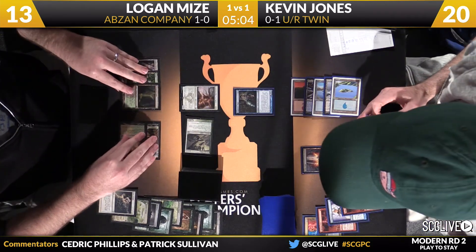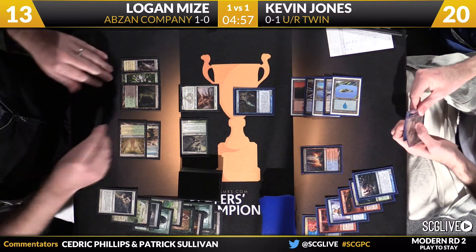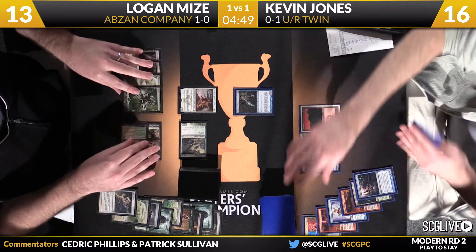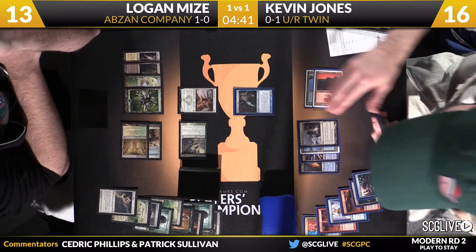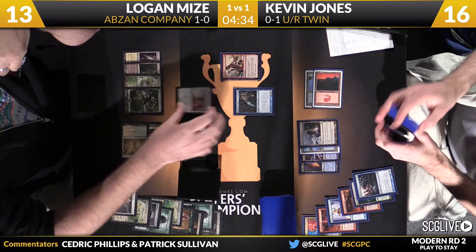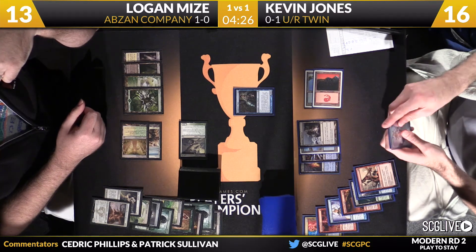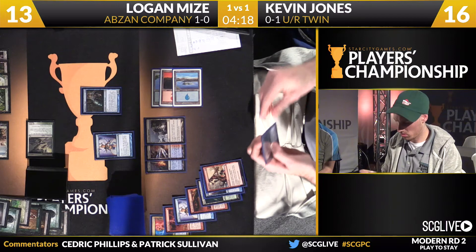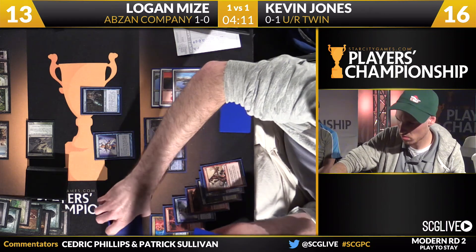Anafenza will be the play and out here is an attack with Kitchen Finks. No bolstering just yet. There's Horizon Canopy. Going back Kevin Jones' way. Logan has done such a nice job to get himself to this position. Serum Visions the draw — not a bad place to start if you're Kevin. Looks like he's going to Roast Anafenza, however, and that'll do just fine. Is the plan of damage racing still a good one? It's all he can do right now with the Snapcaster Mage, but realistically Jones is going to have to win through the combo. If he went for it last time — if he can put it together, he's got one piece in hand with the Exarch. Waiting is not going to be very helpful.